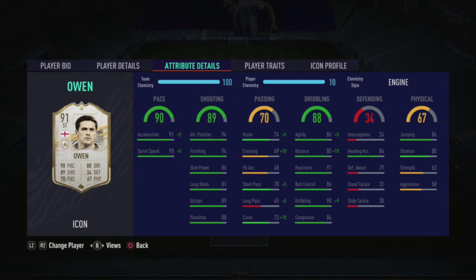Hey guys, welcome to the video. Today we're doing a 91-rated prime icon Michael Owen — 91-rated, 90 pace, 88 dribble, 89 shot. It looks like a very good card; four-star weak foot, it's very usable. Put a Hunter on it and it goes even better. Hope you guys enjoy the video — my review will be at the end. Make sure to like and sub, and I'll see you guys next time.